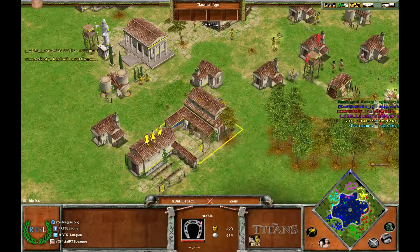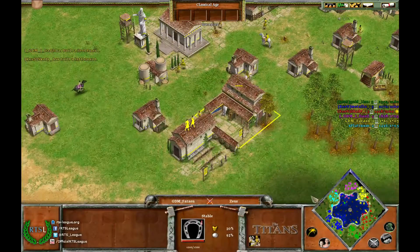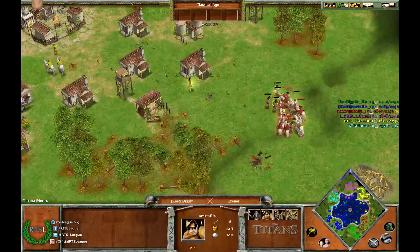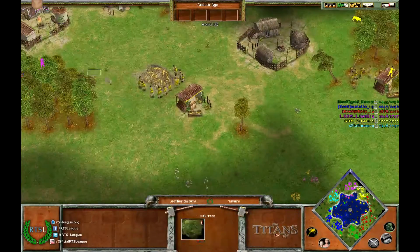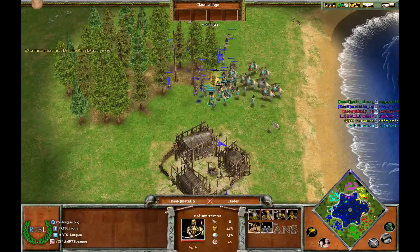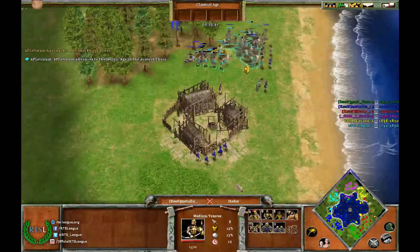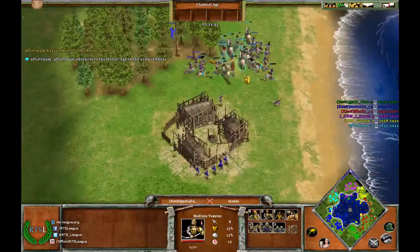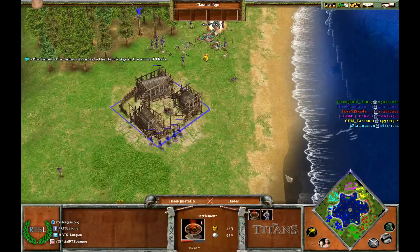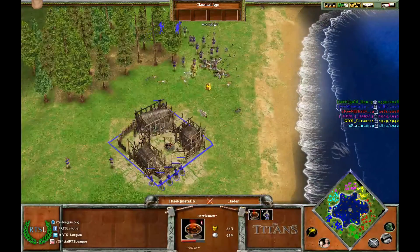GDM is opening up with a stable, archery range, and the three-idle-villager special. It's an intense game — he's getting pressured by Skaty right now, it's tough. There goes the Shockwave hitting all of Metal-O's units and they're just flying across the trees — Team Rocket blasting off again. But Metal-O is going very deep with TCs right now — he's taking a fourth TC and at the same time taking the forward of X-Platinum.